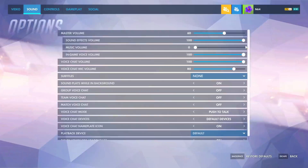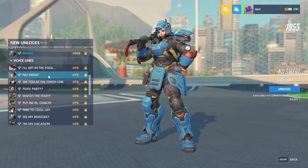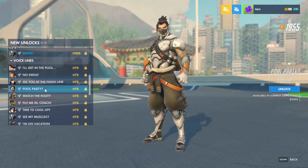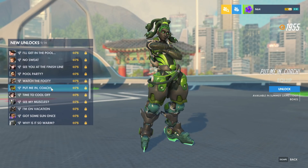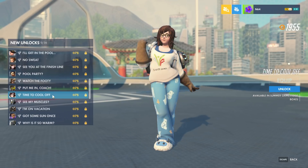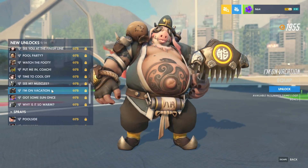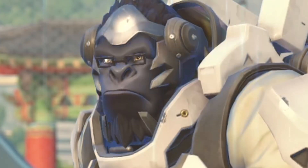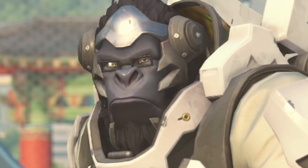Voice lines - Ash: 'I'll get in the pool when I am good and ready.' Brick: 'No sweat.' D.Va: 'See you at the finish line.' Hanzo: 'Pool party? Sounds like a trap.' I knew it - Hanzo is the last character to suggest a pool party. Lucio: 'Put me in, coach.' Mei: 'Time to cool off' - you can spam that when you use the ice block ability. Reinhardt: 'Would you like to see my muscles?' Roadhog: 'I'm on vacation. Leave me alone.' Sombra: 'I got some sun once. Didn't care for it.' Winston: 'Why is it so warm? Well, the earth is tilted on its axis thanks to a planetary collision five billion years ago.' Cool story, bro!